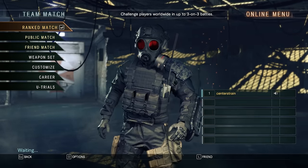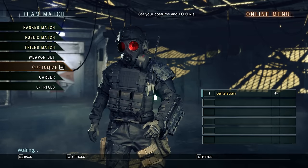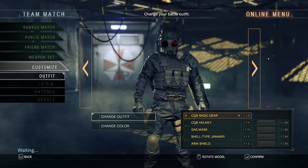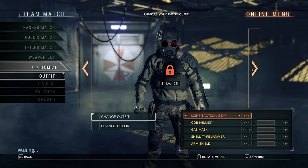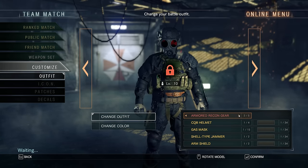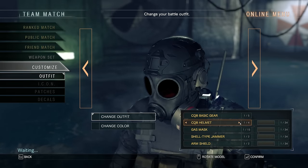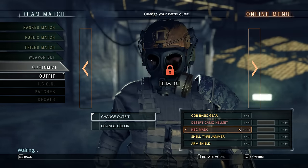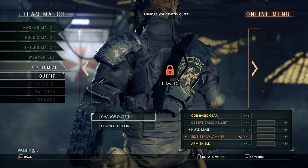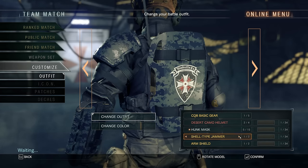As of right now there is only Team Deathmatch from the look of it. You can also customize — let's look at some of the customization options. There are outfits, and I've got the deluxe version so we have more unlocked than probably the normal version. This jammer actually keeps the zombies from attacking you, so if it gets busted then they will start to attack you.